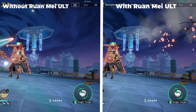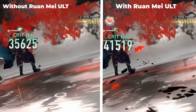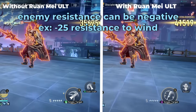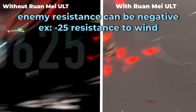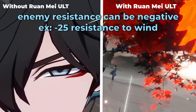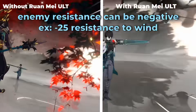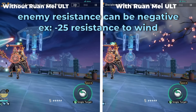She'll be able to increase all-type elemental resistance penetration for all your allies. What's really cool about penetration in particular is that it can go into the negatives. Ranme has a 25% resistance penetration at level 10, and most elite enemies typically have a maximum resistance of 20%, which means that enemy will still have negative resistance even if they're not weak to that element. When an enemy is weak to an element though, the resistance will be zero, so it'll just go further into the negative and you'll be dealing more damage.